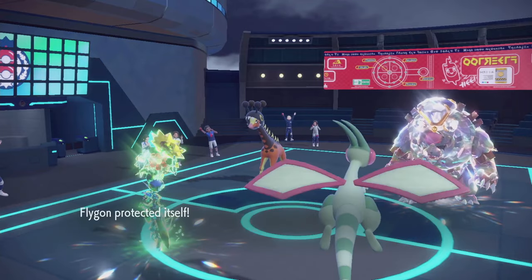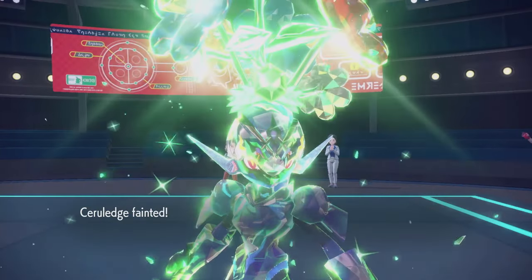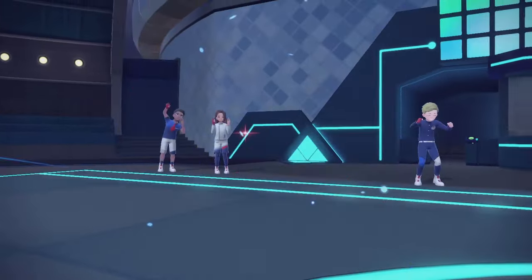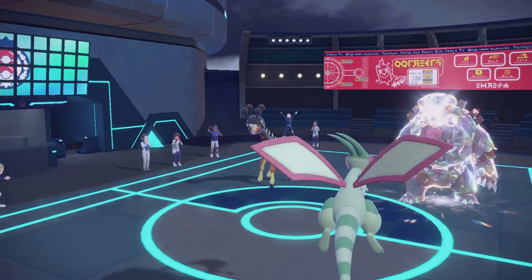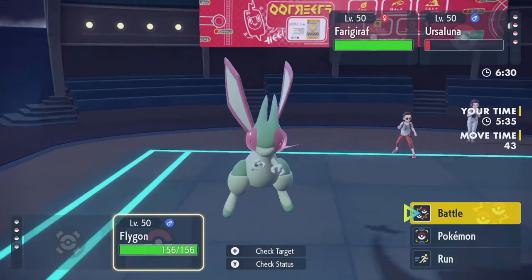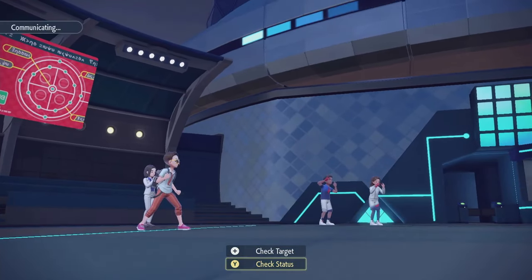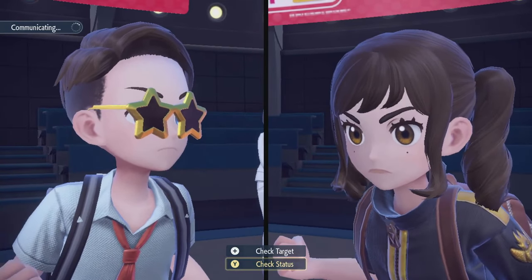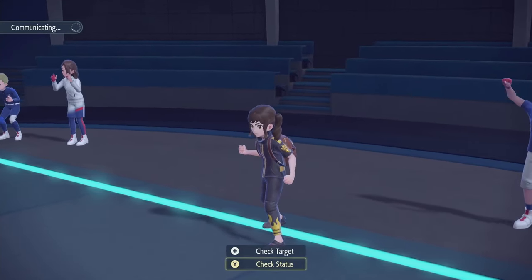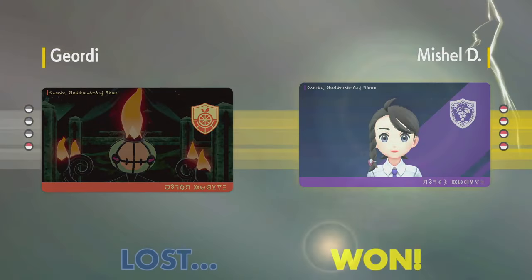Do you go down to your Life Orb yet? No. And Feraligatr went for Hyper Voice too? Yeah. This guy is just playing better. Goodbye Serraledge. And Flygon's not gonna be able to win this even if we get out of Trick Room. They got Incineroar left. Let's get out of here. GG to my opponent — they played right, they made the right play every turn. They made a better play than me every turn. GG. Go get a Trainer card though.